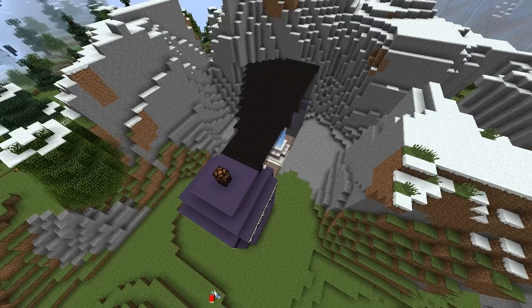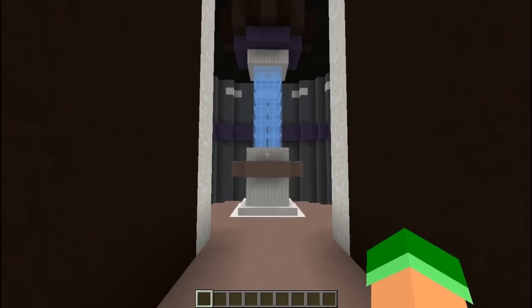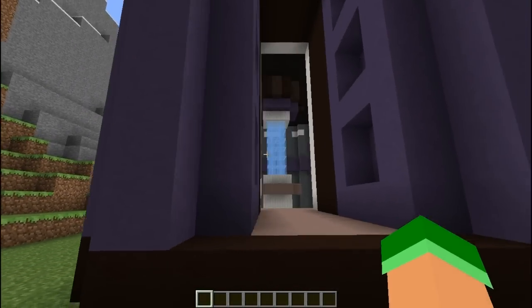As we come all the way around, the room begins to form again — always out of sight of the player. So as we begin to walk back inside, the control room is finally pieced back together and the player is none the wiser. The player can wander back and forth around the structure and segments of the console room will continue to spawn and despawn to keep that illusion of impossible space.